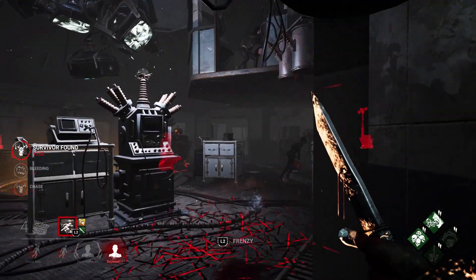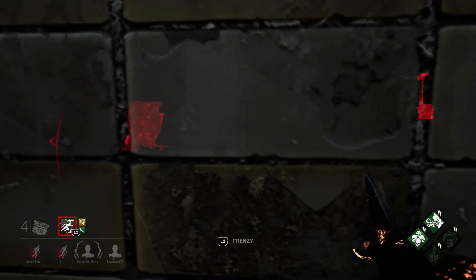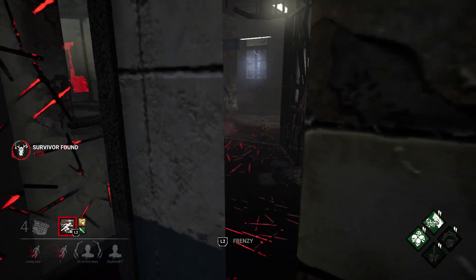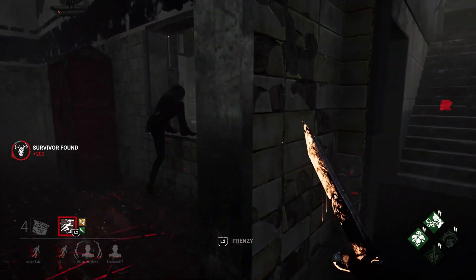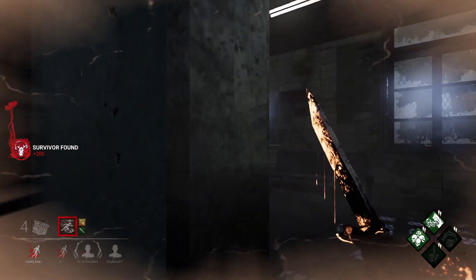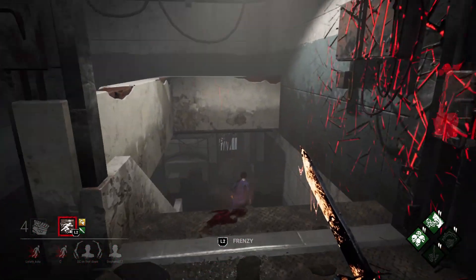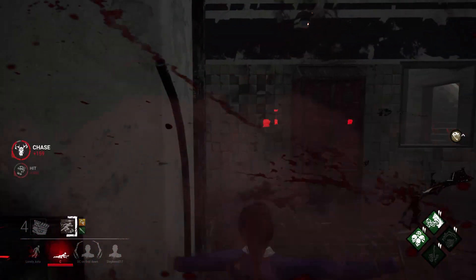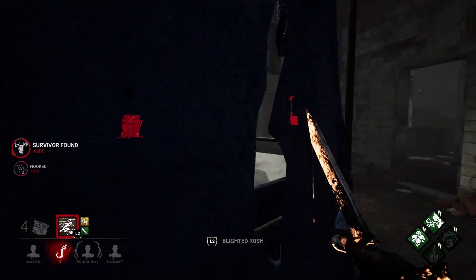She vaults back through. Someone's healing upstairs. I'm going to let the Feng go. That's the Cheryl on my left — a little bit of lag there. The Feng's back again, Dead Hard-ing away. We managed to get her through the window. Blight Serum again — almost caught up there. She keeps running up this way. It's not exactly a great loop. She should be focusing on using her vault build, especially on a map like Larry's. So we do manage to get the Cheryl out of the game.